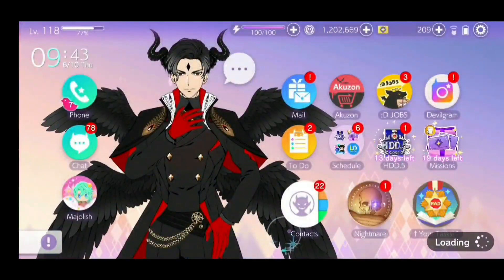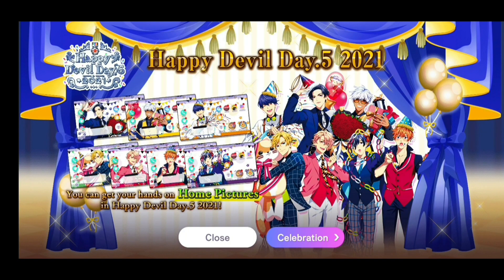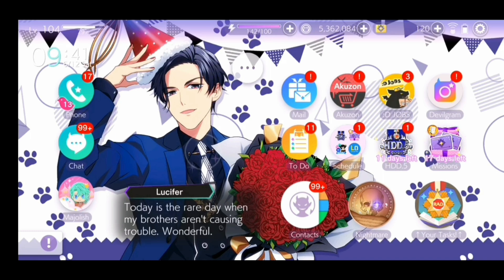One of the new rewards and the one I'm probably most excited about are the special Happy Devil Day 0.5 2021 home pictures. There are 7 home pictures of the brothers which you can get and put on your home screen. For example, the Lucifer home screen would look like this in the actual game. Credit to my sister for this footage since I couldn't get Lucy's home screen. If you're wondering how to get all the home pictures, then keep watching.